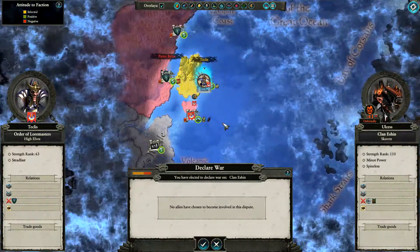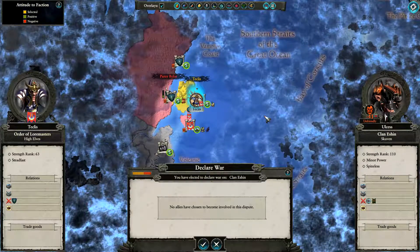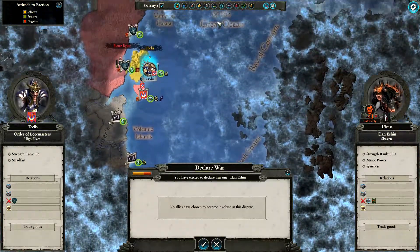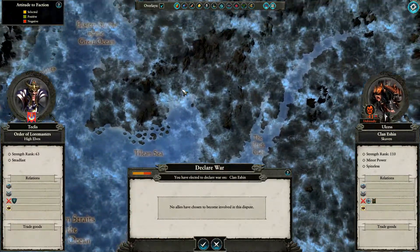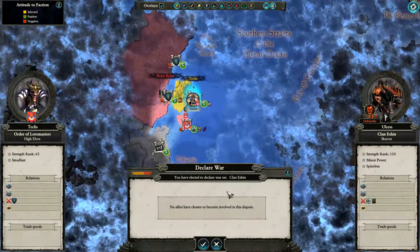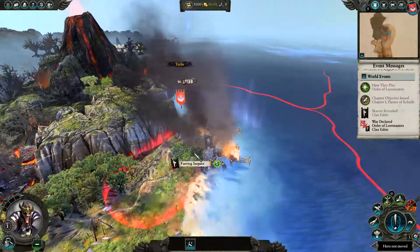If there's one thing I despise about Warhammer 2 in general, it's the map. I hate the map so much. This is supposed to be the fog of war - what is this? It's terrible, it's ugly. This is supposed to be unexplored terrain - no, it looks like someone took poo and smeared it all over my screen. It's terrible, terrible, terrible. Rant over - there will be more of them though, I assure you.